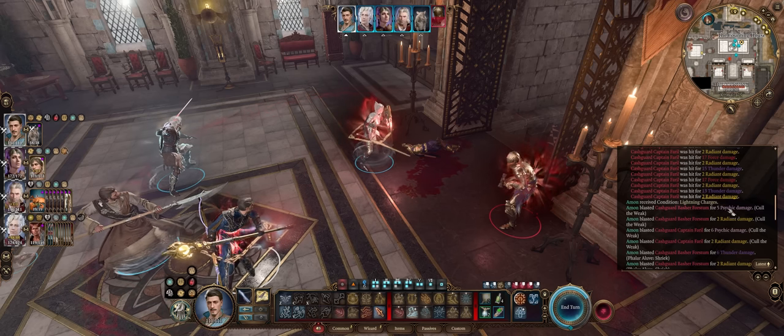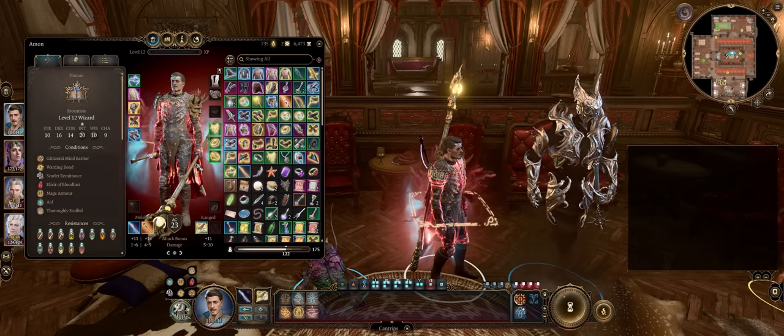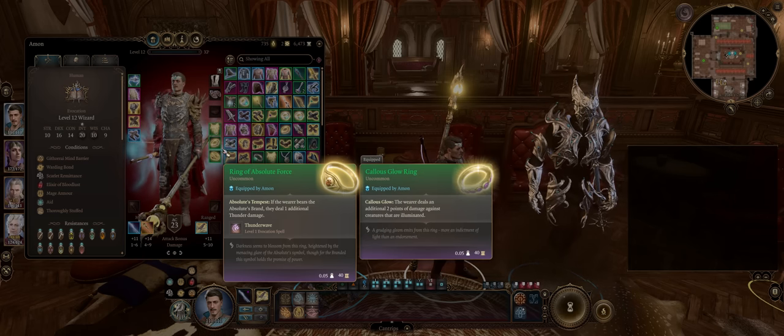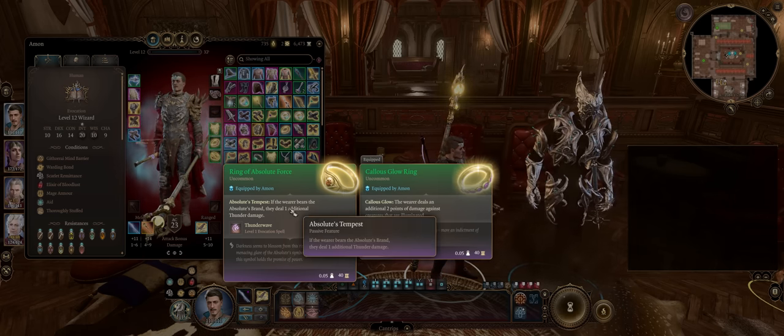The enemy has to be illuminated for the Callous Glow Ring to proc, but that's super simple — just have your tank with the Light spell on. Lastly, the Ring of Absolute Force, because it has pretty nice synergy with a weapon I'll soon cover, as this will enhance our thunder damage by plus 1.